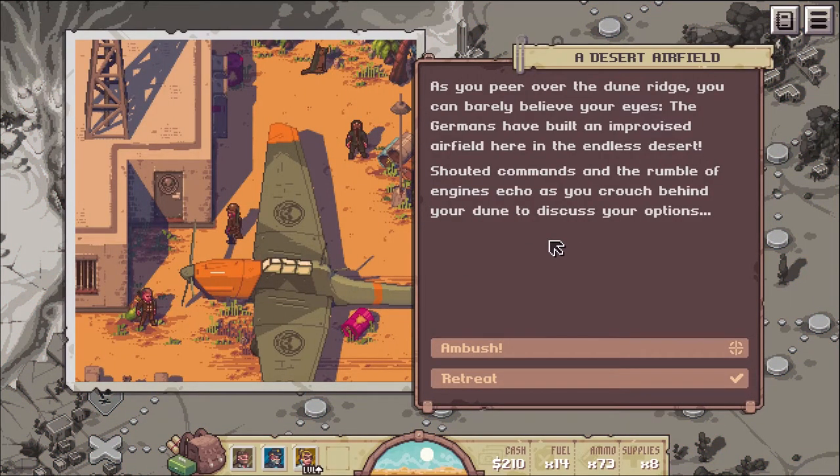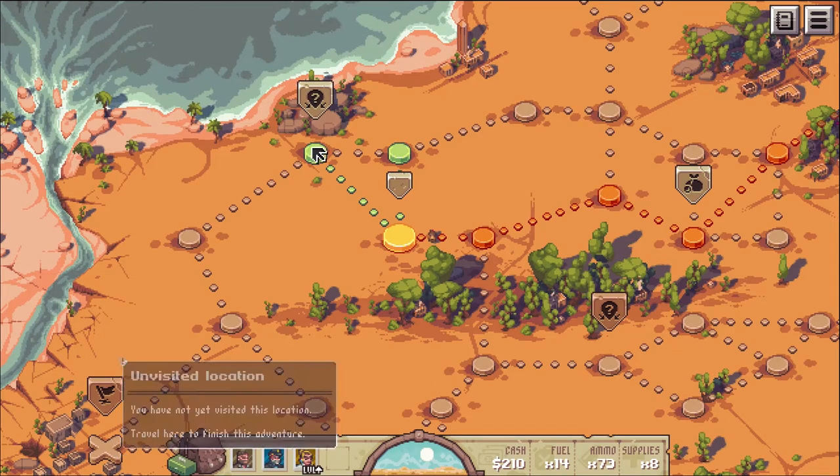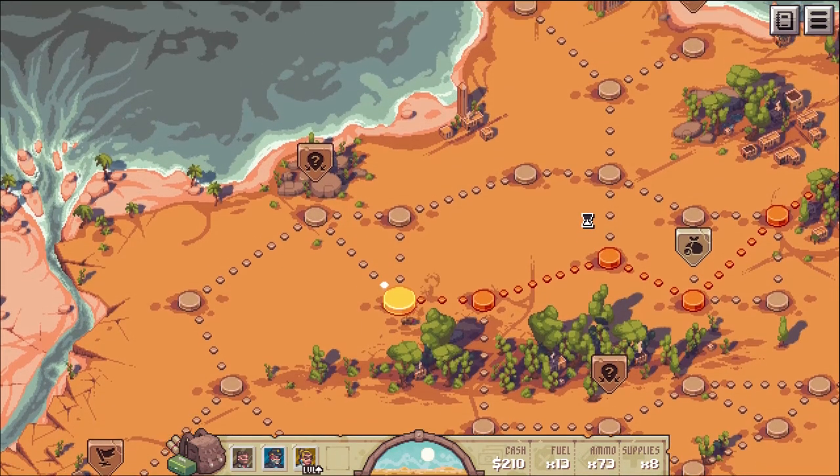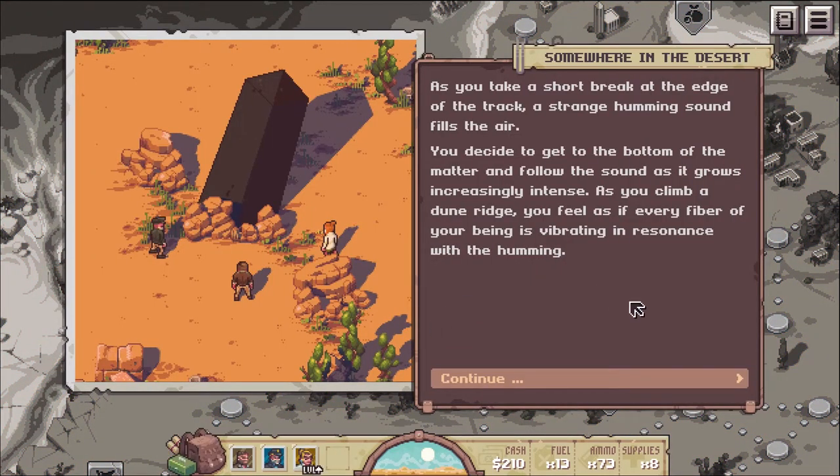A desert airfield - as you peer over the dune ridge you can barely believe your eyes. The Germans have built an improvised airfield here in the endless desert. Shattered commands and the rumble of engines echo as you crouch behind your dune to discuss options: ambush or retreat? Maybe we retreat from this one - we're close to where we need to go. She's leveled up! Interesting.